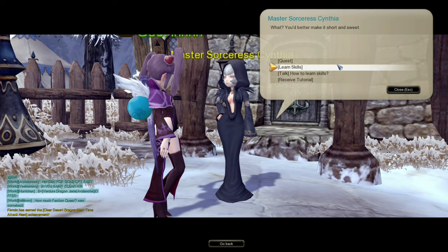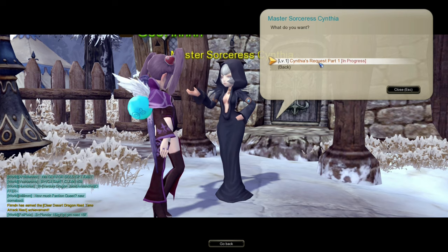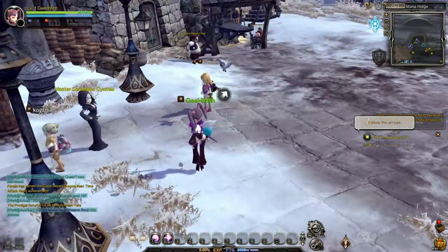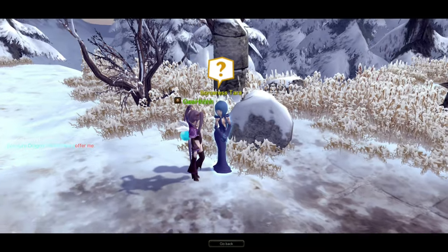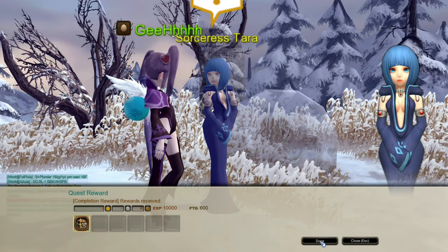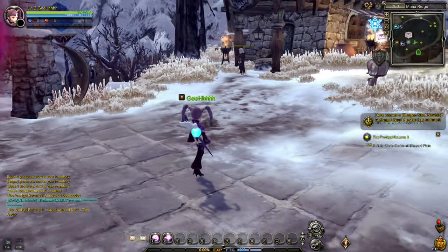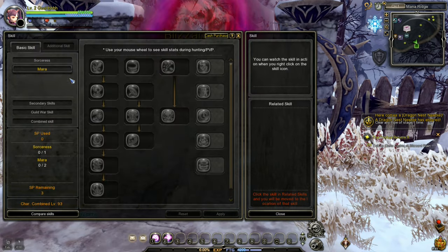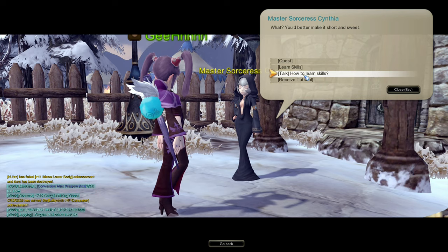Let's talk to the sorceress for a quest. How about learning skills? I think we need skill points - maybe level up. I think we're still level one. Let's do quest Cynthia's request. They should just put skip all. There are other people playing here - two of them. Now we need to find Sorceress Tara. Let's follow the arrow and talk to the sorceress. Now we need to talk to the cleric again - the one who died. We need to go to the blizzard plane.